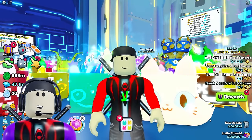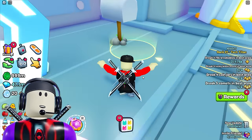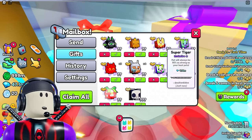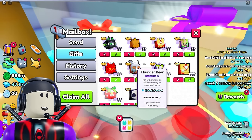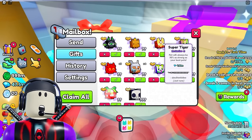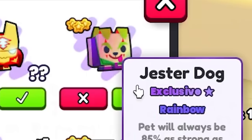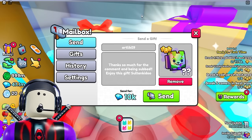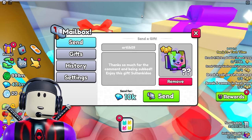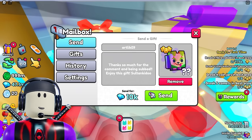There's a lot to go over on hatching huge pets every single day, but first we got to give away some free stuff. Let's go ahead and head over to the mailbox. Holy smokes, who just sent over all these exclusive pets? Big shout out to Soltankiddu — thank you so much buddy. Let's go ahead and give away this rainbow jester dog right now. The winner is Artlike09 — thank you so much for the comment. Enjoy this rainbow jester dog provided by the incredible Soltankiddu.